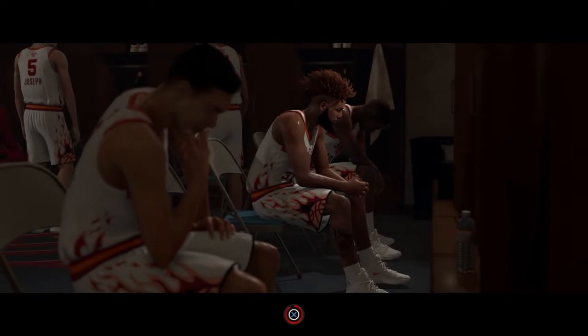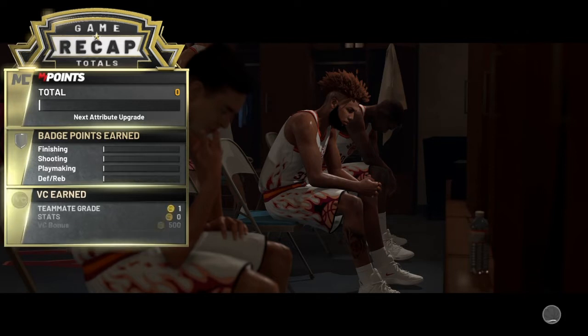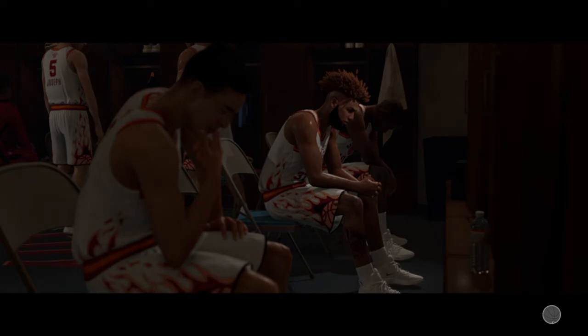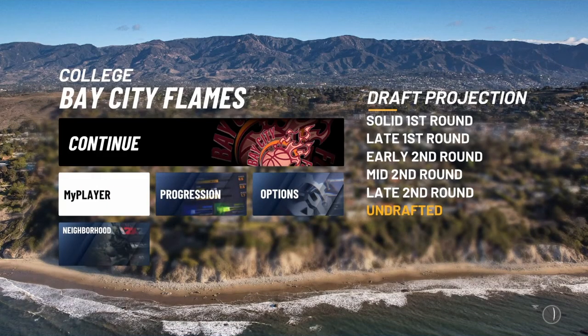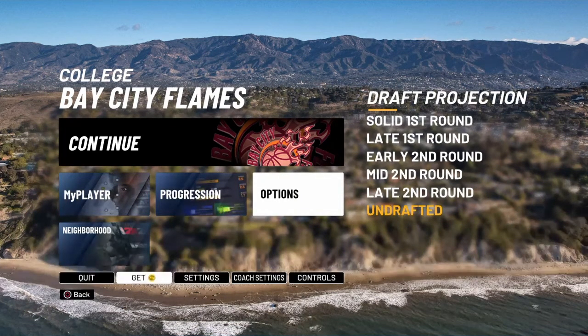Once the game is over you can see you got your VC. Do not close your app or anything because it's not done. Go past all the cut scenes, spam X the whole time, and when you get to the screen press Quit. Delete the player you just made and keep doing this over and over again as many times as you want until you get to the amount of VC you're trying to get. If you enjoyed this video please like, comment, subscribe — love y'all.